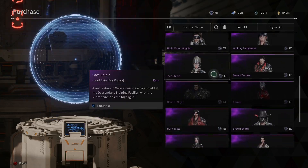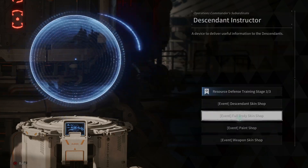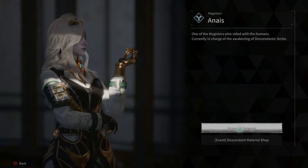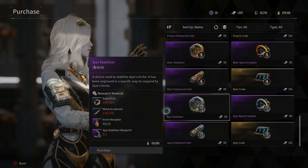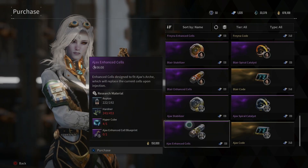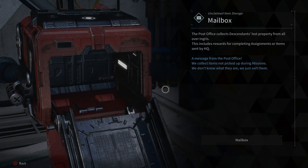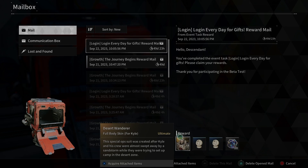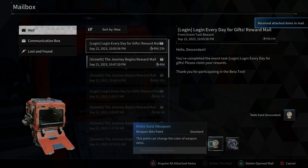Now for the vendors you talk to in order to purchase items with these currencies. Talk to the Descendant instructor to purchase paint, Descendant skins and weapon skins. Talk to Anais to purchase Descendant material to be able to unlock Descendants. Walk over to the storage in Albion or in camp locations to expand your storage space.